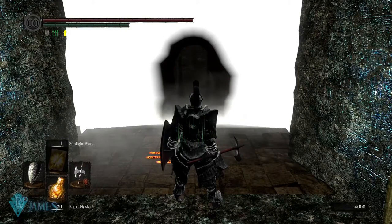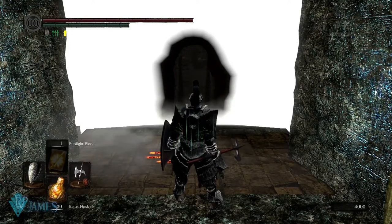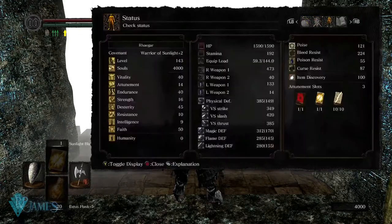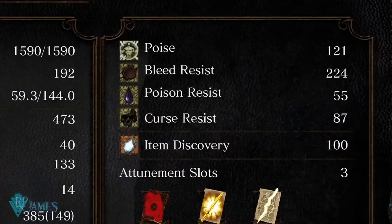So, a little bit of context about what poise is, how does it work in the different Souls games, how does it work in Elden Ring, how do we use it, why is it so important, and why is everyone making a huge buzz about it. First and foremost, if you read the description on poise, it says 'ability to receive attacks without breaking form.' Essentially, what poise does is that it allows you to get hit by the enemy and not get staggered — that is the purpose of poise.